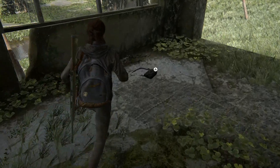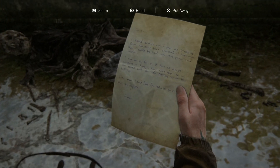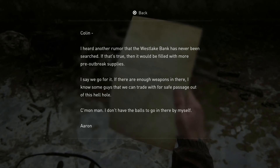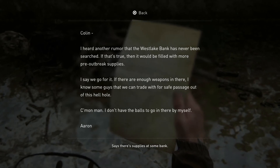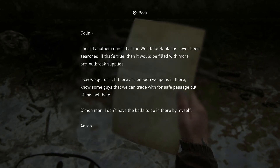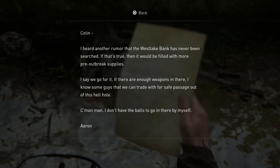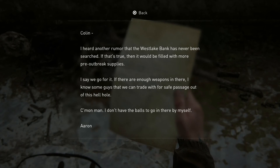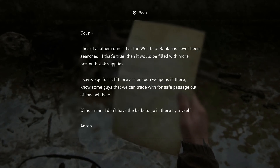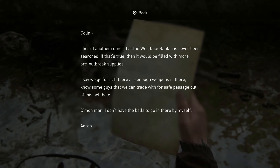Oh what's this — a bag? What's in the bag? Another note. Colin — I heard another rumor that the Westlake Bank has never been searched. If that's true then it would be filled with more pre-outbreak supplies. I say we go for it. If there are enough weapons in there I know some guys we can trade with for safe passage out of this hellhole. Come on man, I don't have the balls to go in there by myself. Erin.